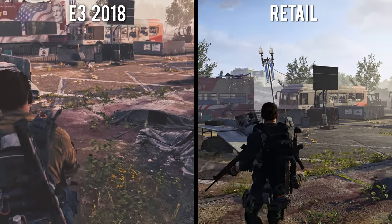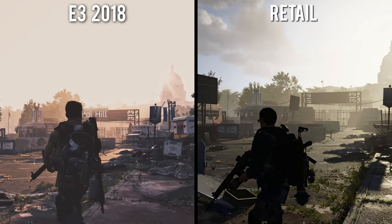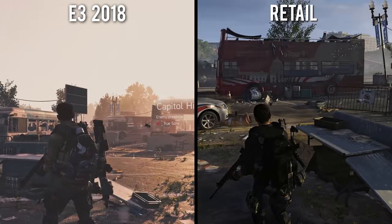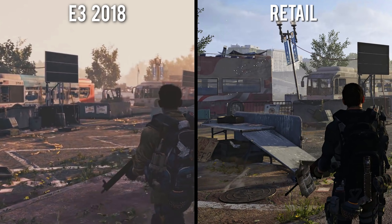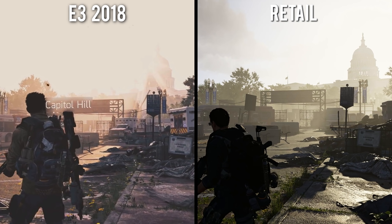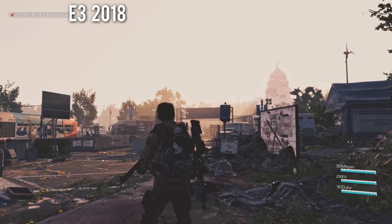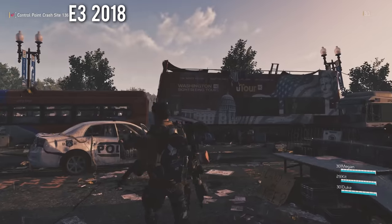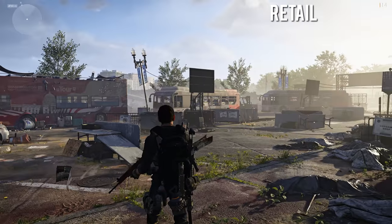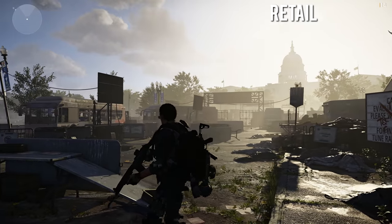The streets beyond the botanical gardens are where things get a bit more interesting. First, the lighting has changed drastically, resulting in what I think is a much more accurate sunrise than before. The original demo version had a sort of pink hue that seemed a bit off, but the final retail version looks slightly more natural. That being said, it's possible this change in coloration could have been directly influenced by the dynamic weather in the demo, and I personally never noticed the game looking quite the same as the demo in the several hours I've put in so far.